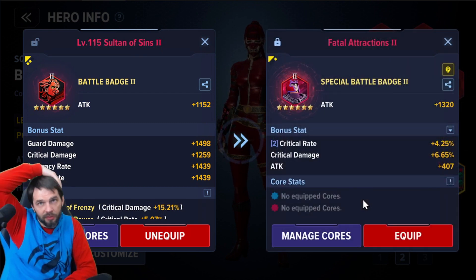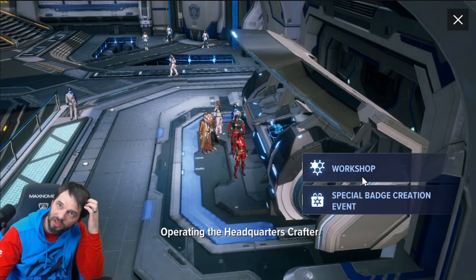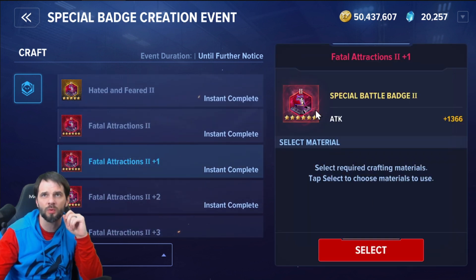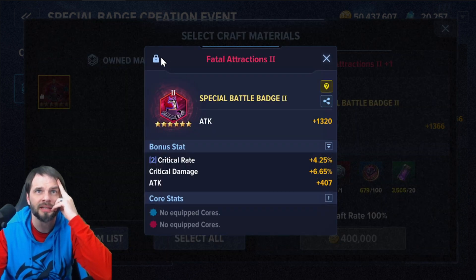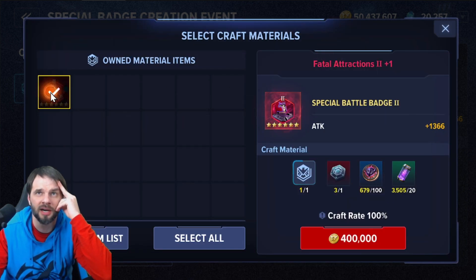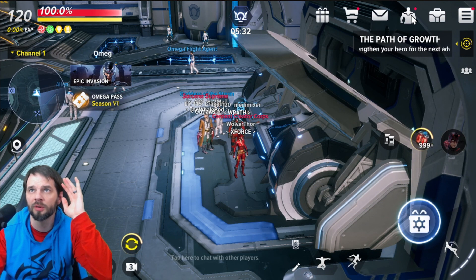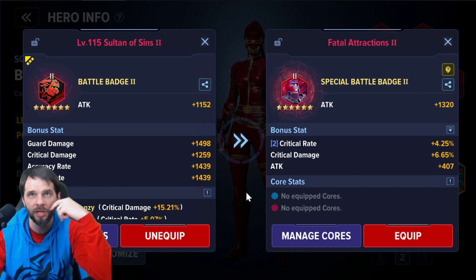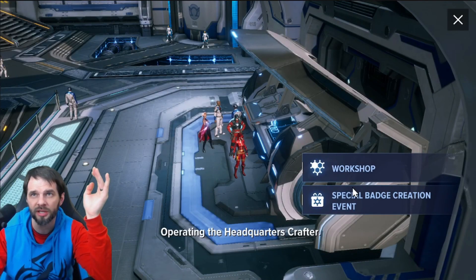The attack percentage on badge one can only be increased at the start of a match or when you're at full — it's for seven seconds with a 25-second cooldown. That's every once in a while. Whereas badge two gives me an attack gain all the time on every single attack, plus crit rate. So I've decided — I'm going to take badge two first, see what I get on that first roll, and that might determine what I do with the rest.